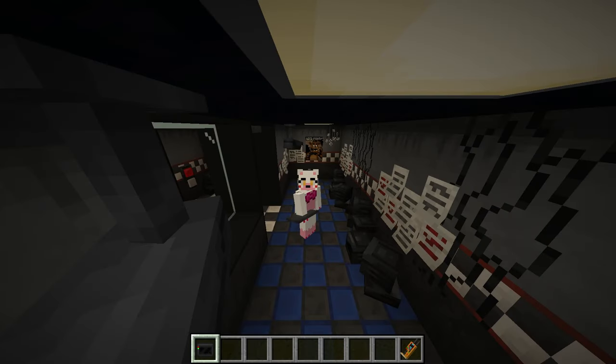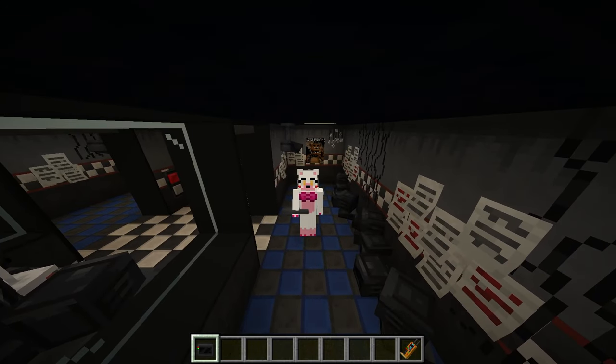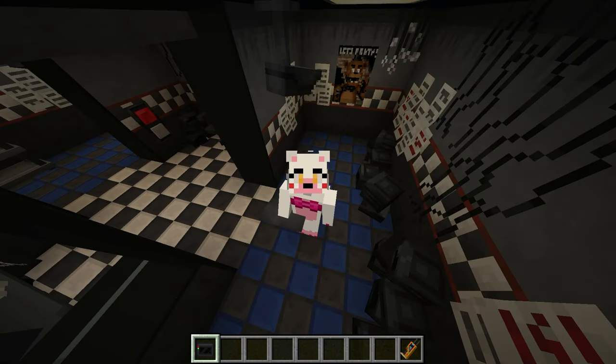Hey guys, this is me, Komposon. Today we're going to be checking out this new Minecraft mod called Management Wanted. It's a giant FNAF mod that adds over 100 animatronics, different decorations, and other stuff. I thought it would be a cool idea to check this out. I know this is brand new for me because I don't really make Minecraft content. Don't worry, I'm not going to be making Minecraft content - I'm still a FNAF YouTuber. That's why I want to check this out.